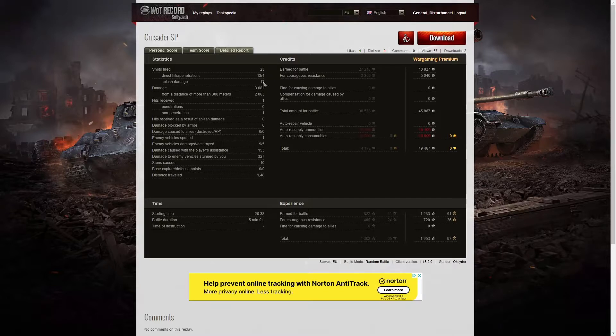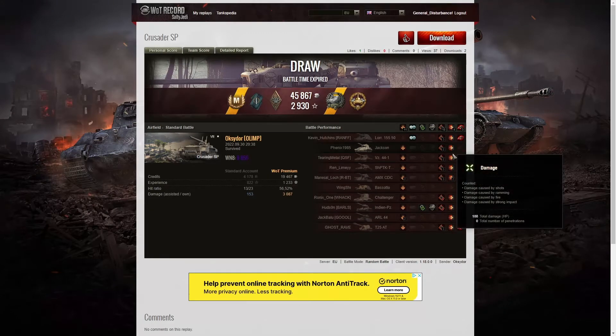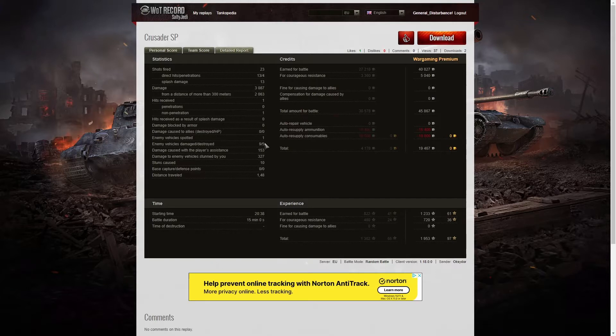Splash on those shots was 13 as well. 3,087 hit points of damage, of which 2,063 were at more than 300 metres. The Lorraine went straight through the side — no problem. Didn't penetrate the Jackson, but did 350 hit points of damage, leaving him on virtually no hit points. He penetrated the Shrek for 490 when he killed him, and got two penetrations on the AMX-CDC. He spotted one enemy vehicle — the Lorraine — and damaged nine enemy vehicles with five killed. 153 hit points of damage assist and 327 hit points of stun assist off 10 stuns. He earned 40,827 credits on a premium account, plus 5,040 for courageous resistance, making 45,867 credits total, with a profit of 19,467 credits after ammunition, respply and consumables. 1,233 XP plus 720 for courageous resistance — 1,953 experience points altogether.